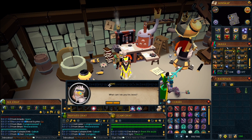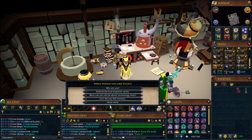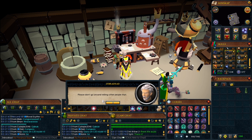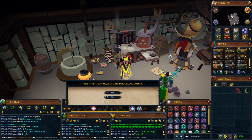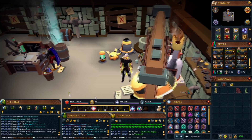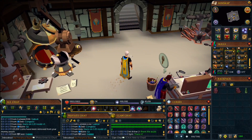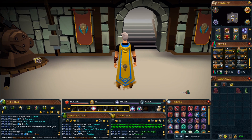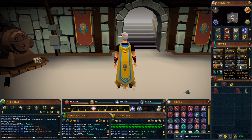Let's speak to this guy. Let's discuss skill mastery. I've mastered this skill — is there anything else? Blah blah blah, something about tinkering. Purchase cape for 120 coins. What is going on? It's a pretty sexy cape. No one else has a gold cape like that — none of the other skills. Yeah, pretty nice.